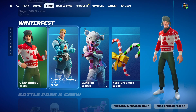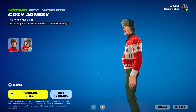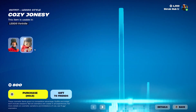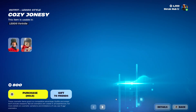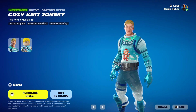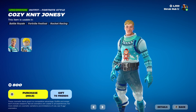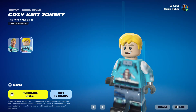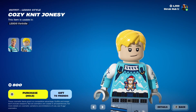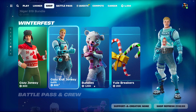And then we have some Winterfest skins. We have Cozy Jonesy — he's back. I can't remember how long he's been back. This is his alternate style and he's from Chapter 5. Then we have Cozy Nick Jonesy back — he hasn't been back in 358 days. I was checking that from the thumbnail/title of this video, that's why I know that. He's from Chapter 5, and this is his alternate edit style. They're pretty lazy — Cozy Jonesy and Cozy Nick Jonesy, they just added one word.